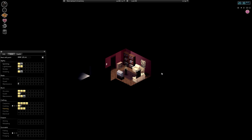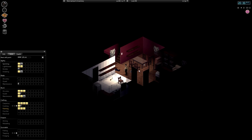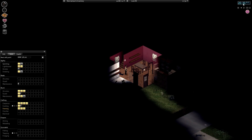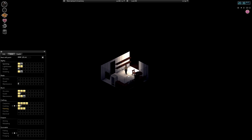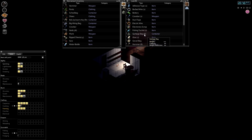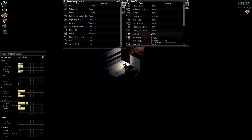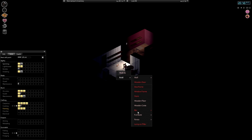Welcome back to Project Zomboid! Exciting day today because we're going to make some water barrels. It's about half past eight but our compound is quite safe. I still don't know whether it's a good idea to make some lanterns but we might consider that later. We actually have six garbage bags and six planks in the cupboard.